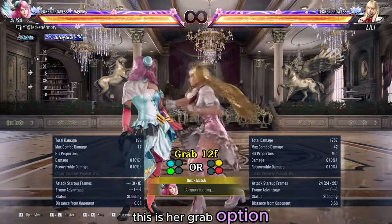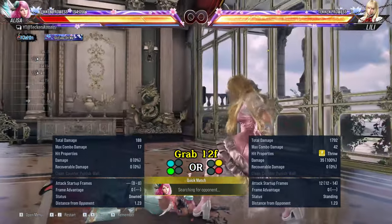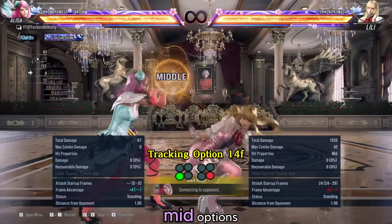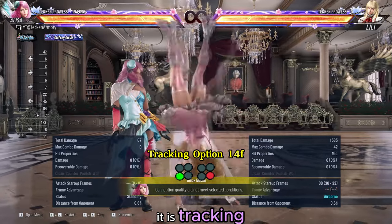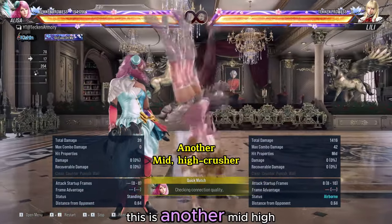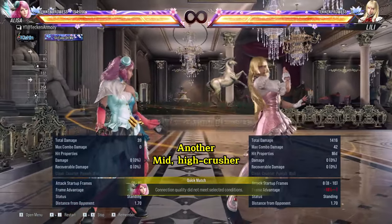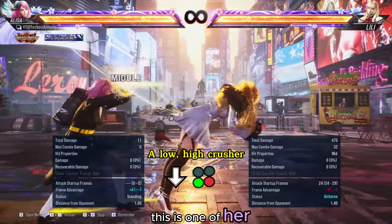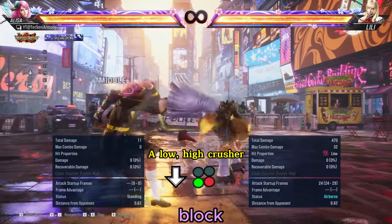This is her grab option. This is one of her mid-options — it can crush highs and it is tracking. This is another mid-high crush option, but it is quite linear. This is one of her low-high crush moves, and it is very punishable on block.